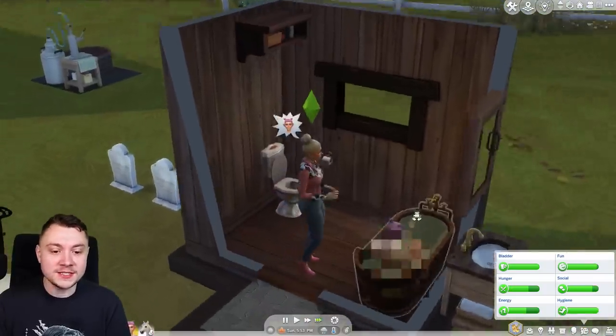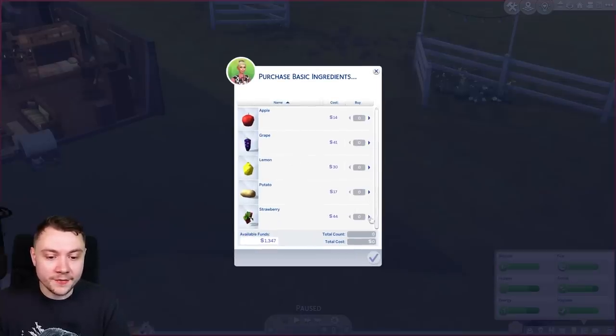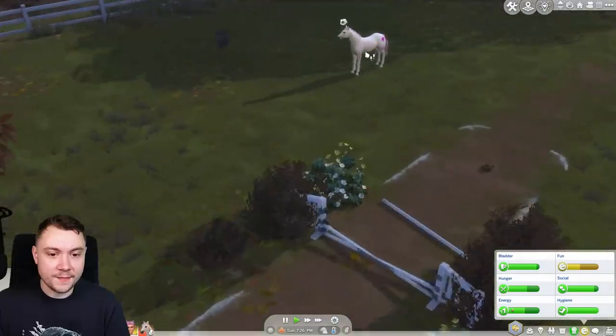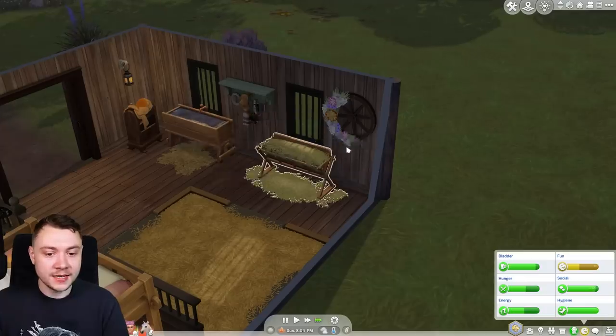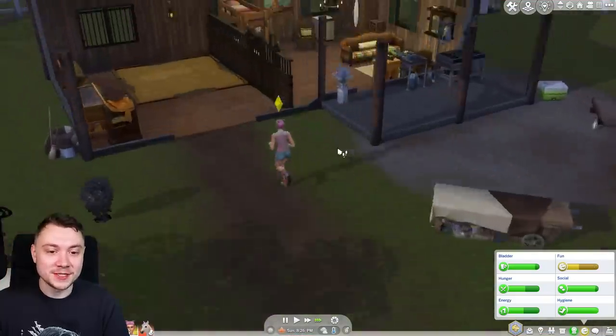Chanice, just stop being an insufferable wanker for five minutes. Let's just make some nectar. It's time to get back on our horse. The ranch hand didn't actually turn up today so we've basically got nothing done - we're gonna have to do it all ourselves before we go to sleep.